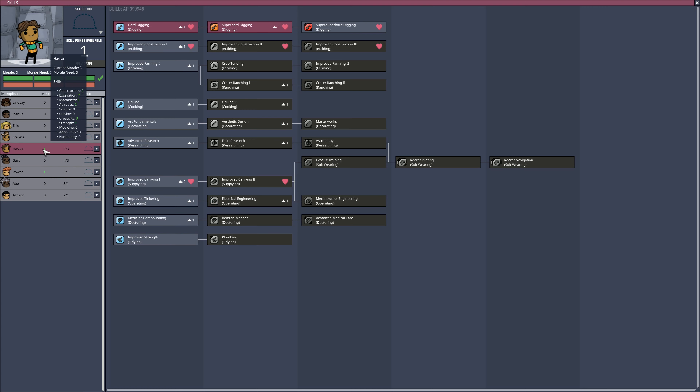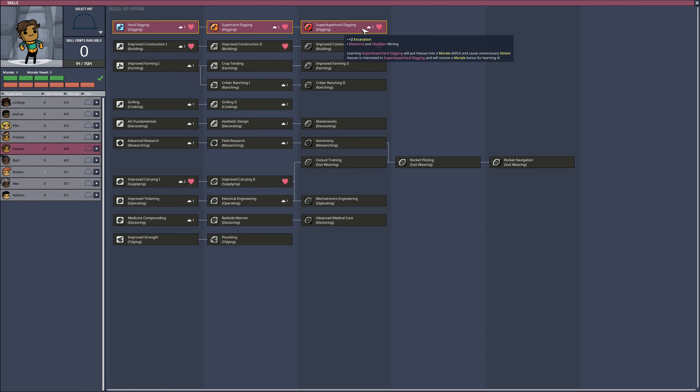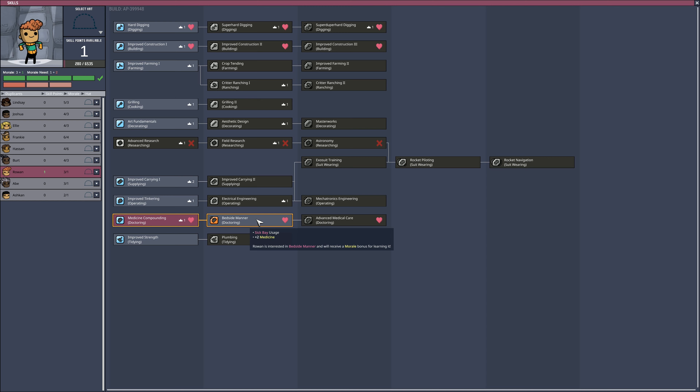Duplicate skills - Hassan has levelled up. He can take improved carrying too. Oh no, he's got hard digging. Super hard - super duper hard digging. Learning super duper hard digging will put Hassan into a morale deficit and cause unnecessary stress. But Hassan is interested in learning super duper hard digging and will receive a morale bonus for learning it. I don't understand - it'll put him into a morale deficit and cause him stress, but at the same time it will give him a bonus. It's a little bit difficult for them to learn.